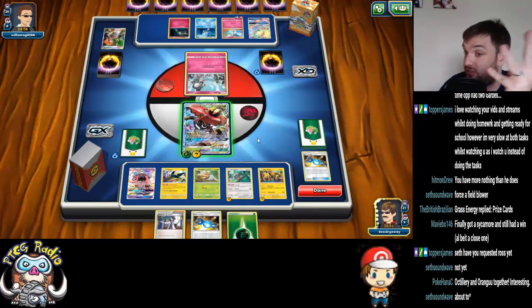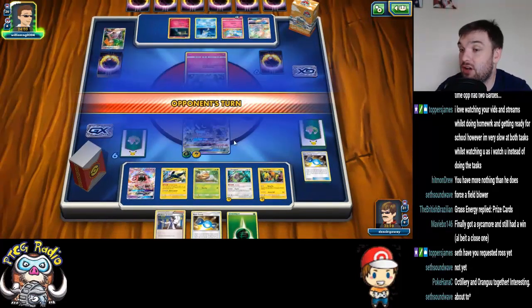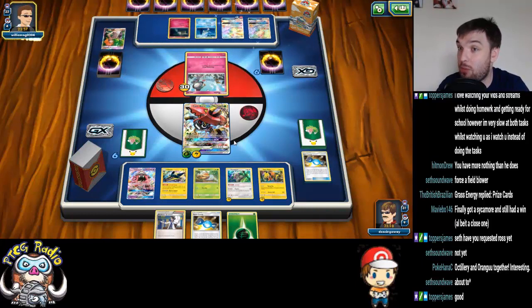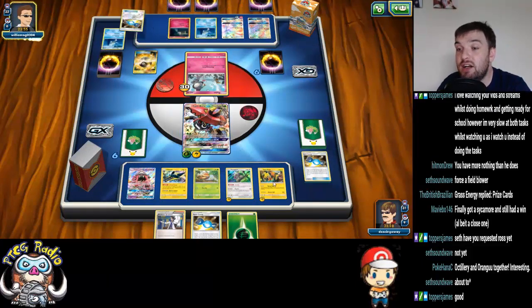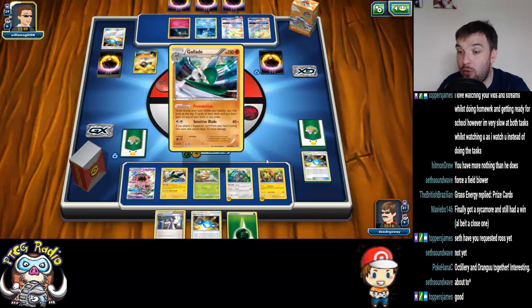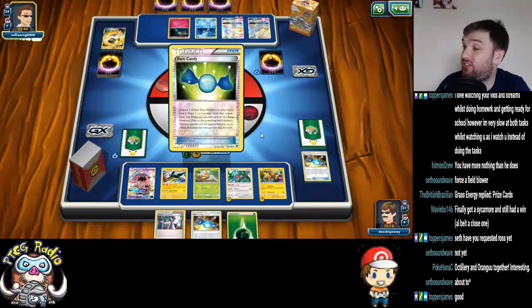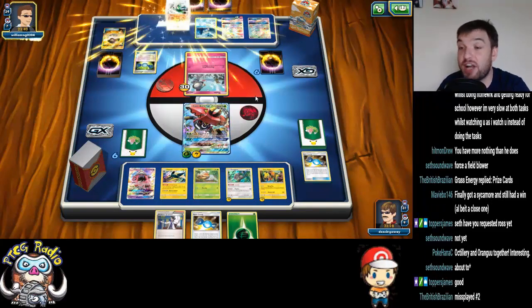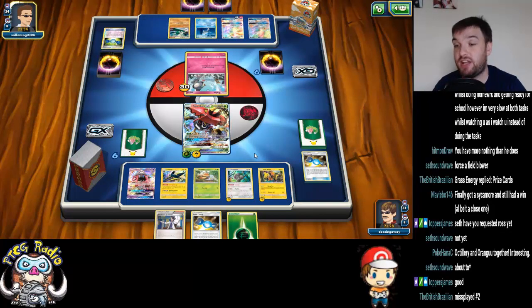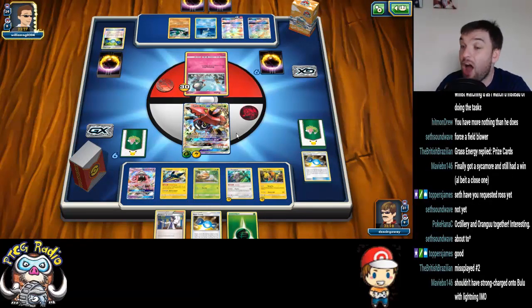The one good thing about this — other than the fact that I'm a complete idiot — is I wasn't going to get the Grass Energy anyway. That wasn't a misplay. Well, it kind of almost was, because if I hadn't attached the Lightning Energy to Tapu Koko, I would have only drawn the Candy and Sycamore. I wouldn't have drawn the Grass Energy anyway, and it's kind of irrelevant. It was never going to happen.